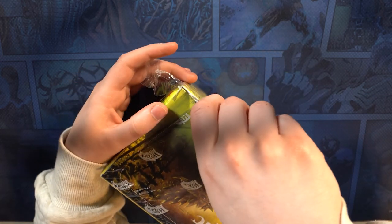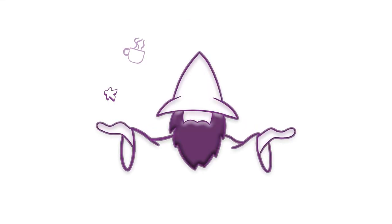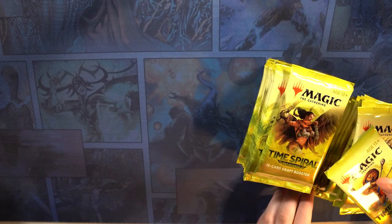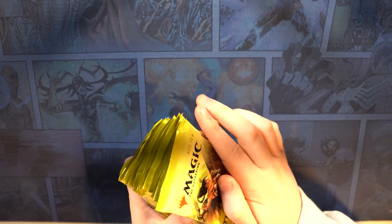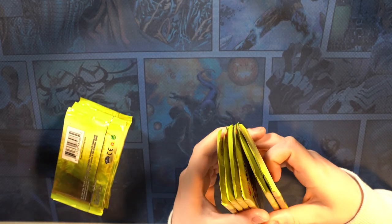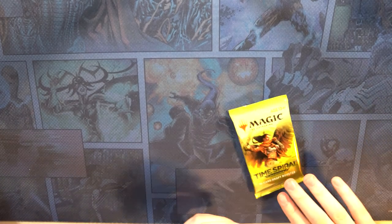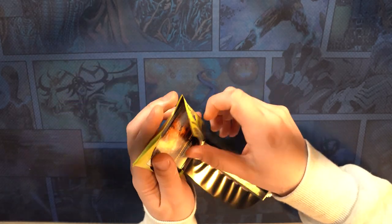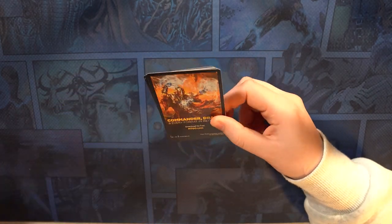Our knife is real dull, we need to get a new blade. All right, we got a pile there, a pile here, and half a pile. Two, four, six — there's six. All right, here we go. Let's get this packy pack opened.